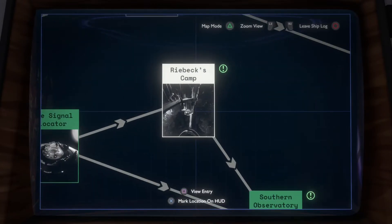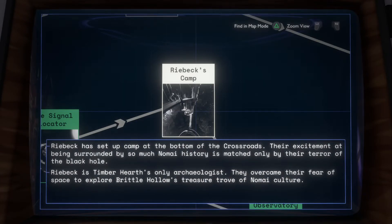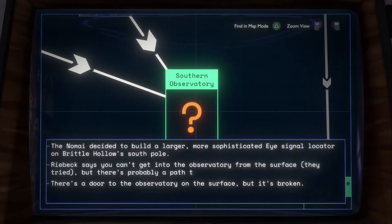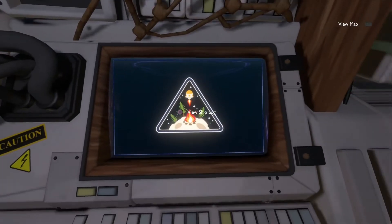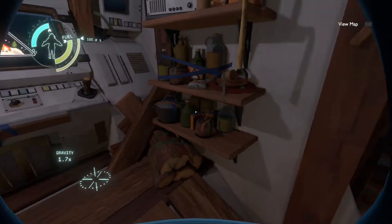Rybeck has set up a camp at the bottom of the crossroads — their excitement at being surrounded by so much Nomai history is matched only by their terror of the black hole. Rybeck is Timber Hearth's only archaeologist who overcame their fear of space to explore Brittle Hollow. Southern Observatory: the Nomai built a larger, more sophisticated Eye signal locator at Brittle Hollow's south pole. Rybeck says you can't get into the observatory from the surface, but there's probably a path beneath the crust. There's a broken door on the surface — I bet we can open it and make a shortcut.